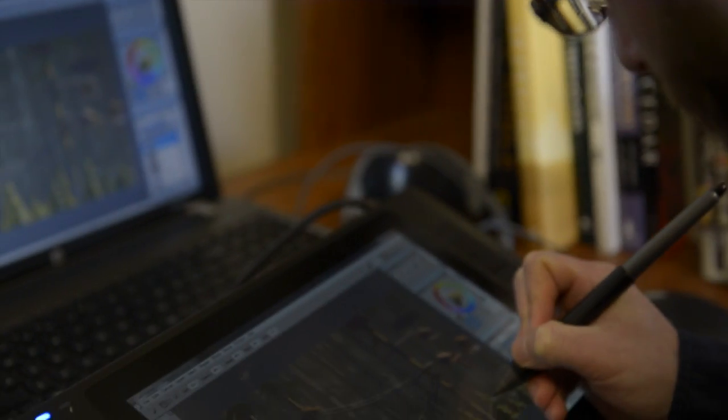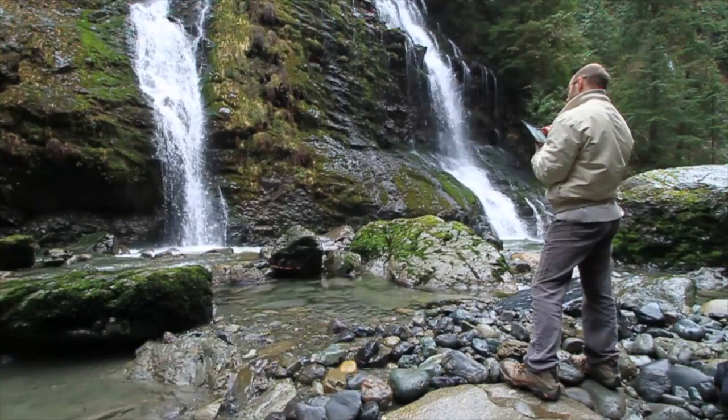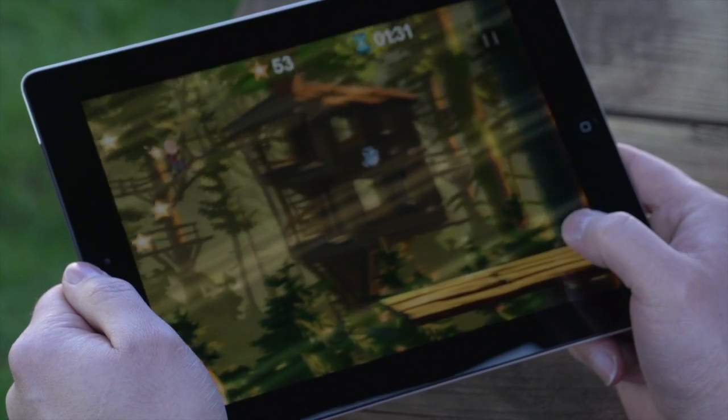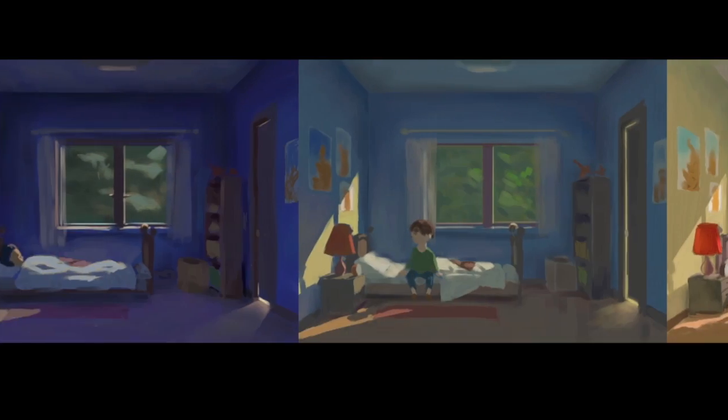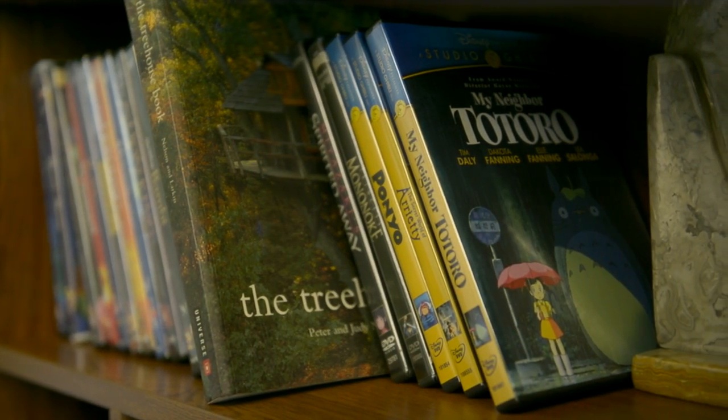For Buddy and Me, we knew we wanted an art style that could capture both the expressions of our characters and the rich atmosphere of our natural environments, and something that would stand out from other mobile games. So we drew lots of inspiration from the art of our favorite 2D animated films like My Neighbor Totoro or classic Disney animations.